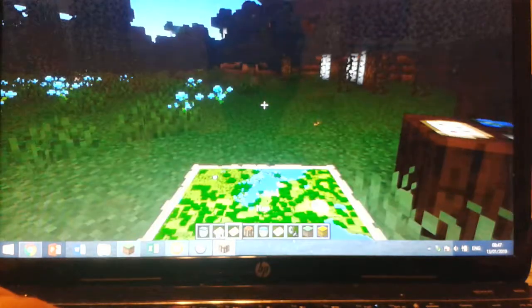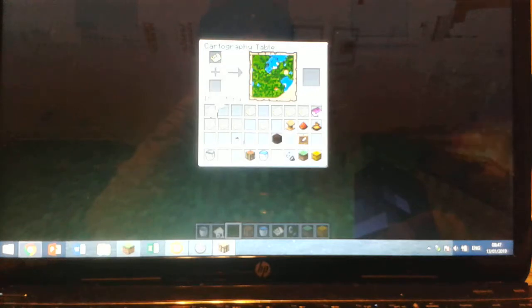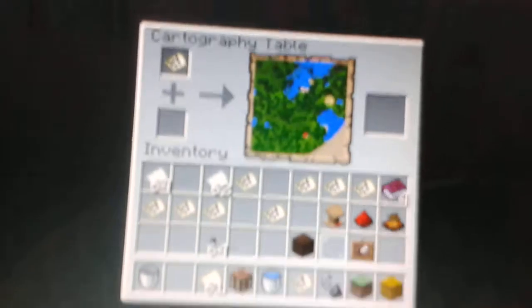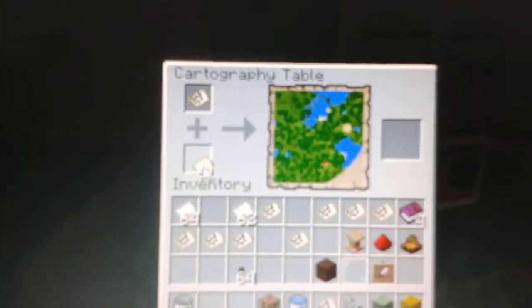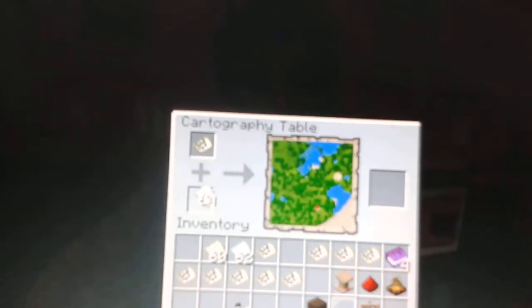There's one of the bugs with it — it thinks that the map has nothing in it. Okay, now it's working. You can put an empty map here, and if you put a map there, it loads. And if you get an empty map and put it underneath, you duplicate it. Also, if you want to make your map bigger, you put paper underneath.